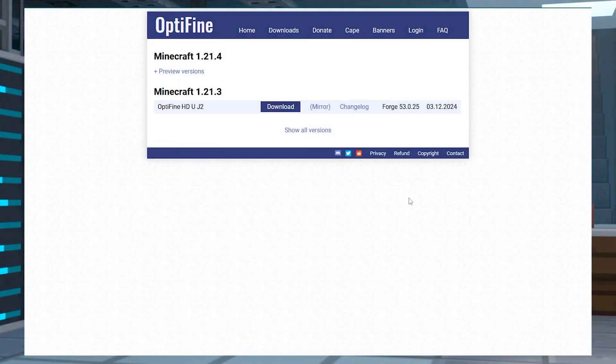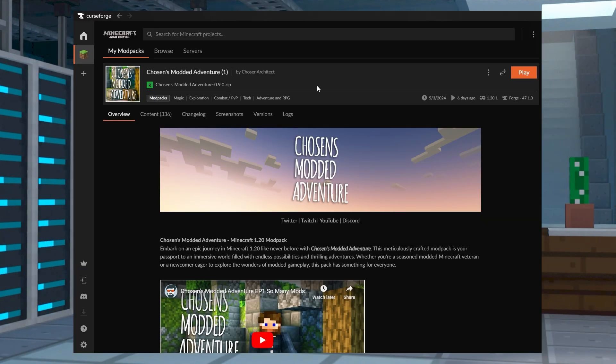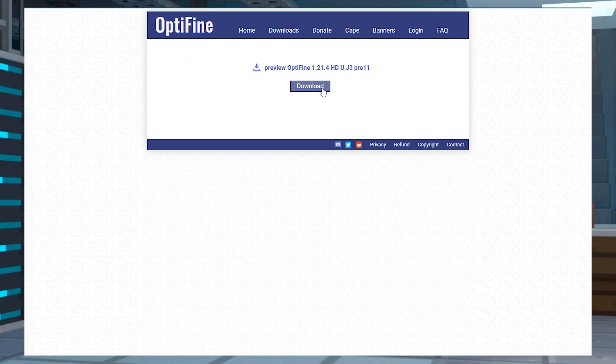To start off, we're going to need to download the correct Optifine version for our game. To do this, head over to Optifine's download site and find the version of Optifine corresponding to your version of Minecraft. If you're using a modpack, the Minecraft version it's on is usually listed on the modpack's download page. For vanilla Minecraft, it's simply the version that you play the game on — for example, Minecraft 1.21.4. Once you've found the right Minecraft version, download the topmost available Optifine version, which is the most recent release for your version of the game.